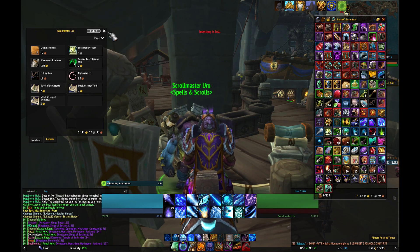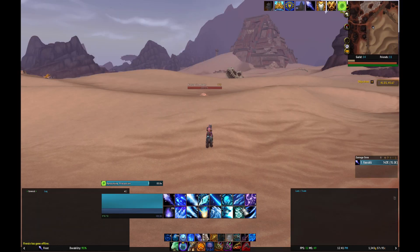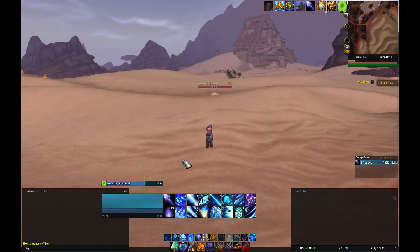You can't trade them across servers, sadly, so if someone else needs them and they're on a different server, you're not going to be able to help them out. After you have those add-ons, you're going to want to copy and paste these coordinates that I included in the description into the chat. It's going to create a map overlay, and you're going to get a little navigation arrow at the bottom.